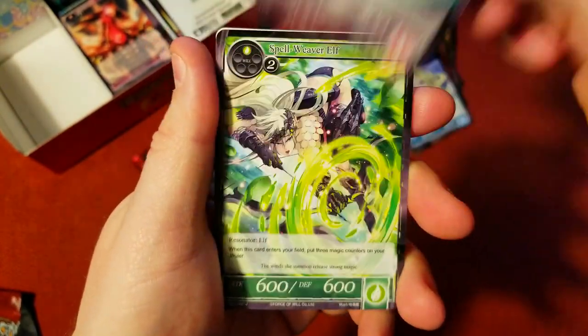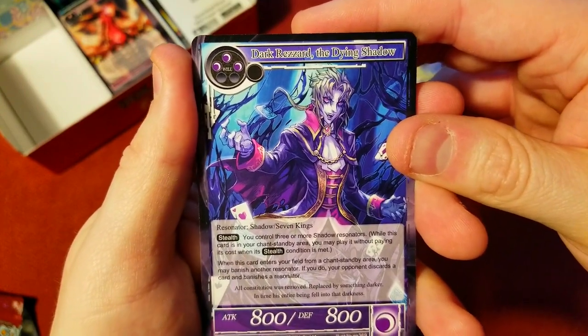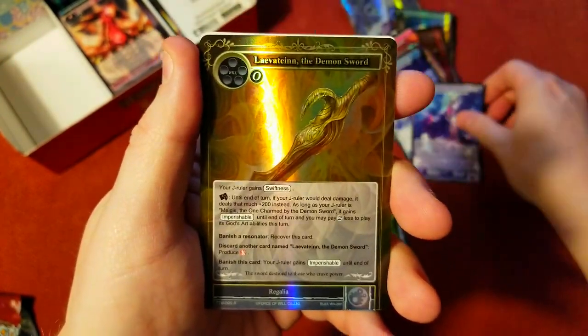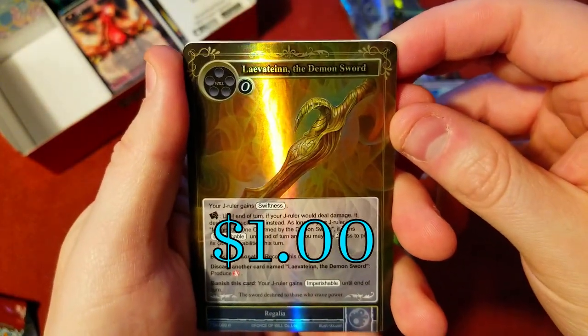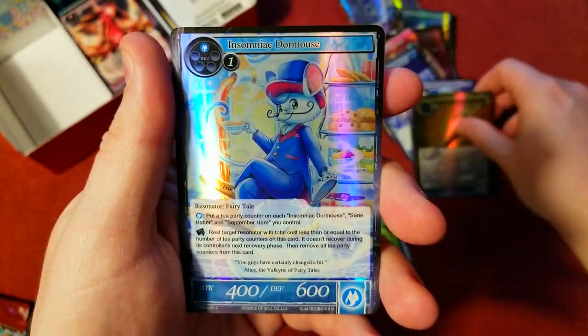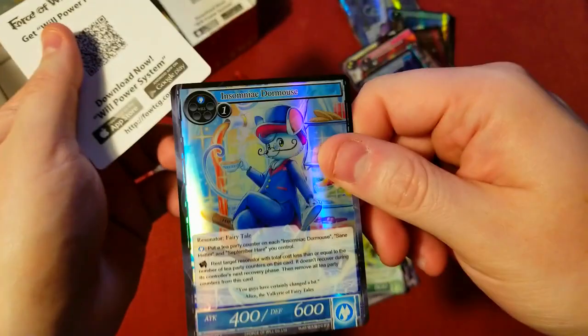All right, boom! Oh there we go — Rezard, the Dying Shadow, just the normal version, but I'll take it, that's pretty nice. And a very nice foil of the Demon Sword — pretty cool, I like that. And the weird mouse foil. So we got the weird bunny and we got the weird mouse.